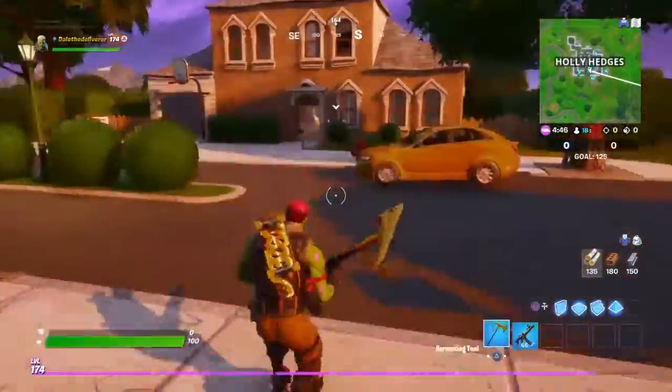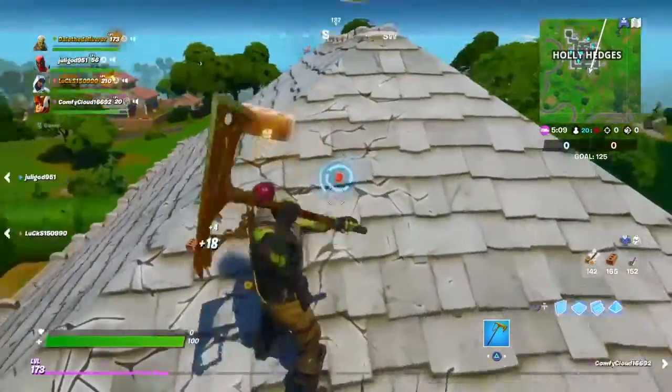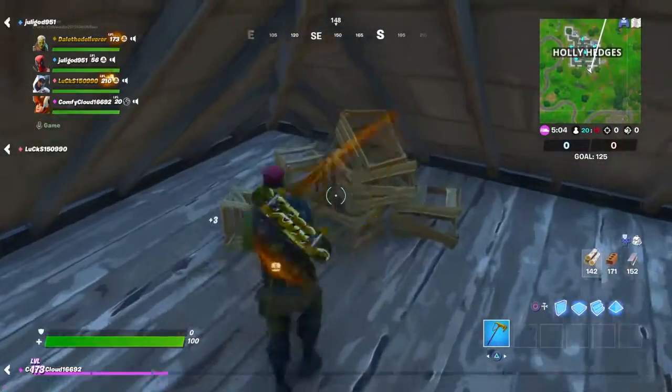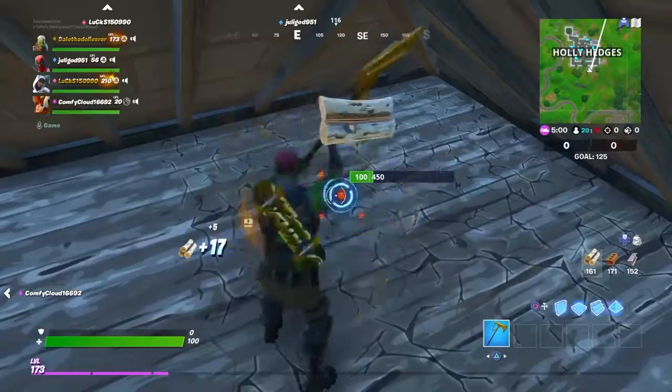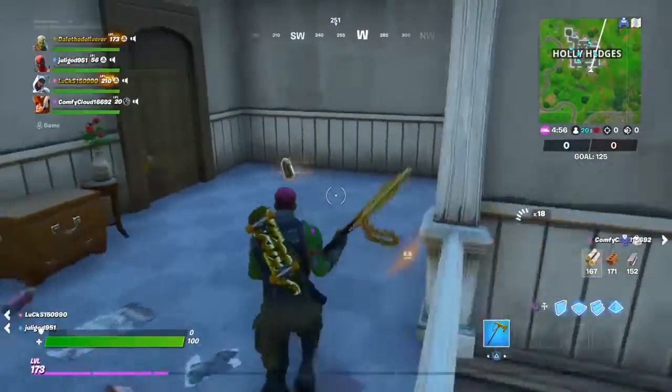Then we're going to have three inside this house with a basketball hoop in front of it. There's two upstairs in the attic right here. And you're going to want to go to this back corner — there's going to be one inside this bedroom. And that's going to be nine.